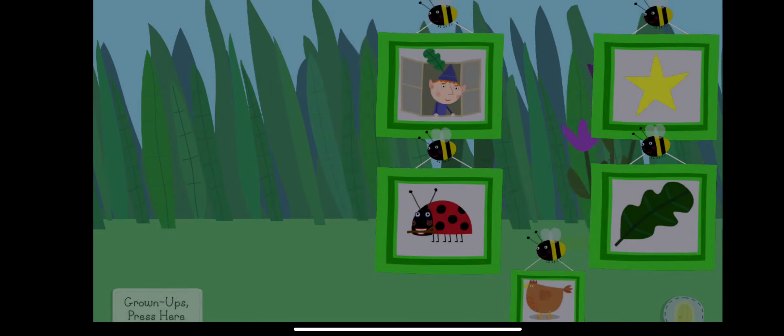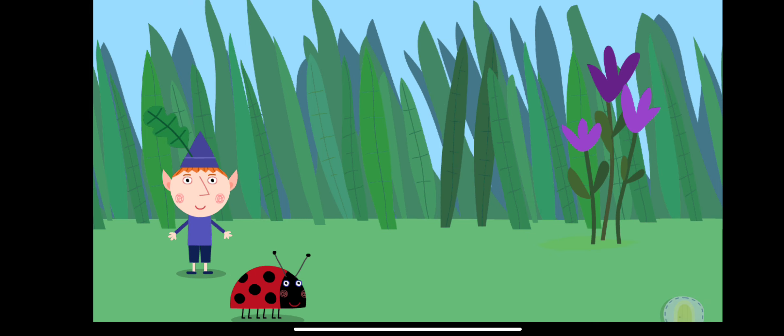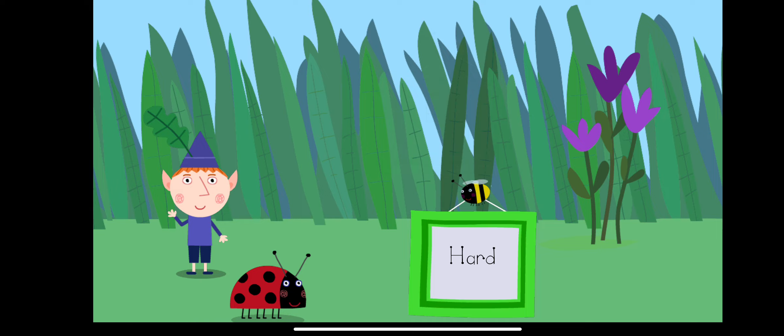Touch the picture of the game you want to play. Sweeping leaves. Touch a difficulty level: hard.